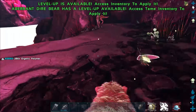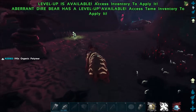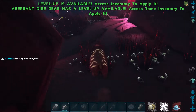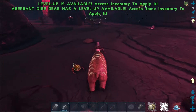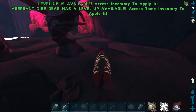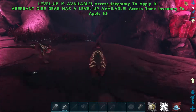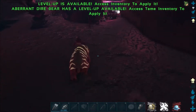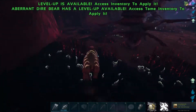While each plant doesn't give you nearly as much polymer as the crabs do, there are so many plants down here in one area that this method is definitely the best. I've seen people on official servers with properly bred bears coming out of this slot-capped with polymer. It's definitely the best method, and the one I suggest you use if you can — though it is more for the larger tribes.